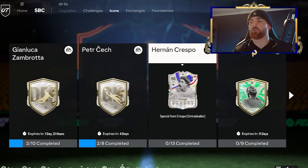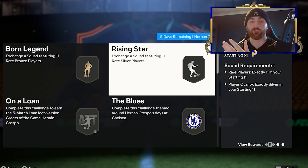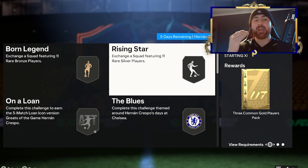If you need an extra boost on the coin side, head over to Born Legend or Rising Star. Not only can you do these for free because you get the daily bronze, silver, and gold pack back, but it's a very easy way to make yourself some coins. You can pack promo cards in the silver and common gold player packs, because any player put in a promo that is originally a silver or gold common can still be packed in these packs — which is really good. You can also get coins from all these packs anyway.